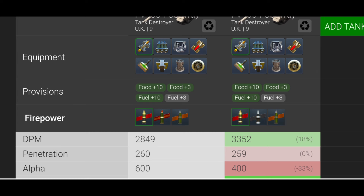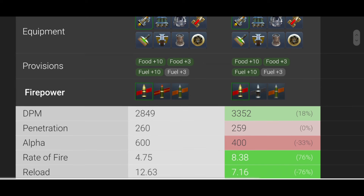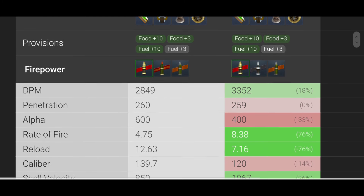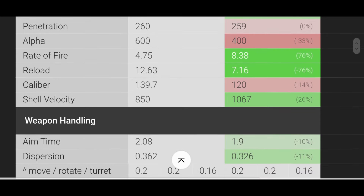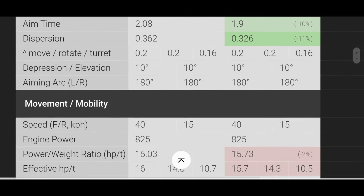The penetration on standard is almost the same, but you only have 400 alpha instead of 600. Your rate of fire almost doubles, which is where your DPM comes from, and the reload almost halves — 12.63 seconds with the big gun versus just 7.16 with the small gun. The small gun also has better shell velocity, better aim time, better dispersion, and both guns have 10 degrees of gun depression.